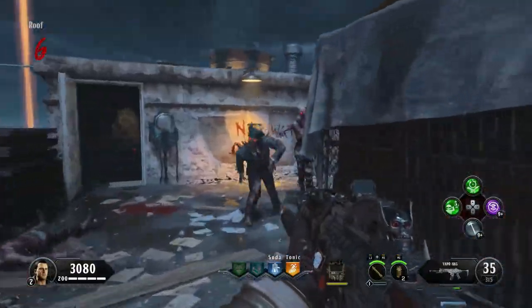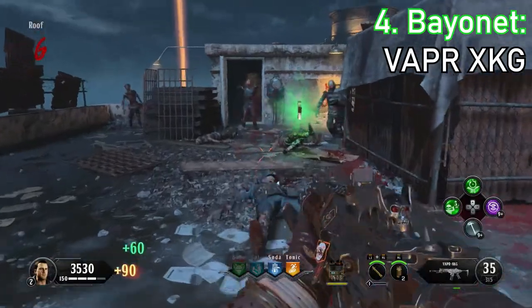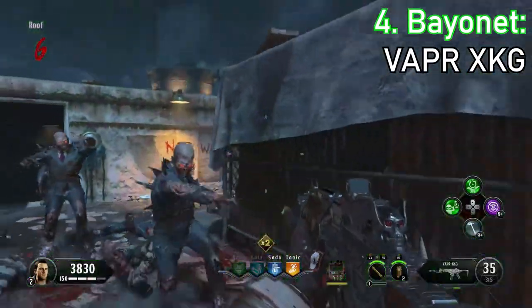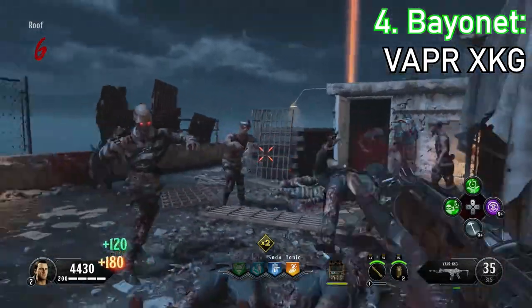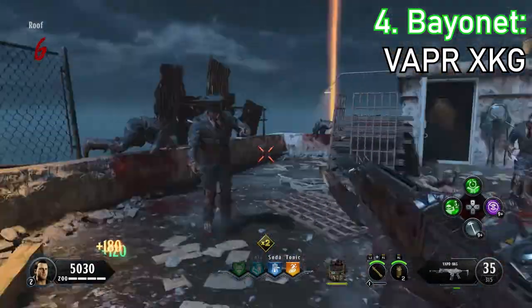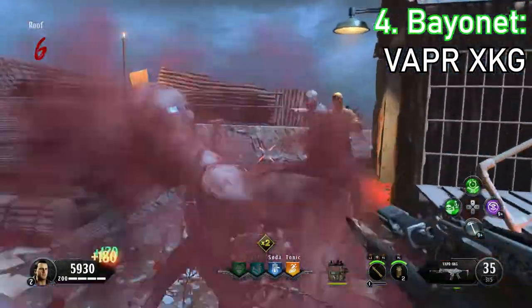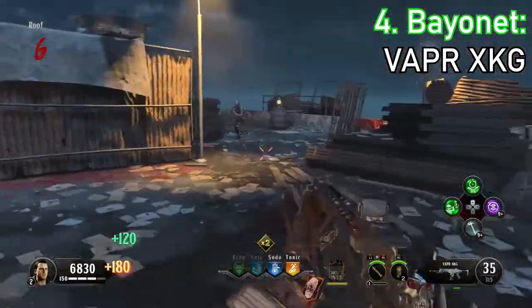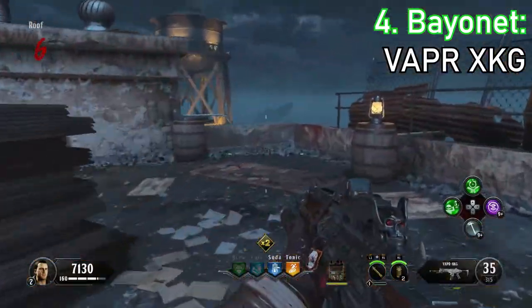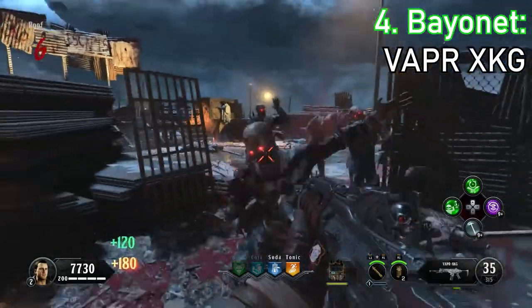Next, at number 4, I have the Bayonet operator mod for the Vapor XKG. The Bayonet allows you to one-hit kill zombies with a melee attack until round 10. It doesn't seem like it lasts that long, but the Bayonet sure is useful in the earlier rounds. Not only will you get more points, you essentially have a Bowie Knife and Gun combination — two for the price of one. I don't have too much to say about the Bayonet. It's just a simple operator mod that you can reap the rewards from early in your game, and it comes in at number 4.